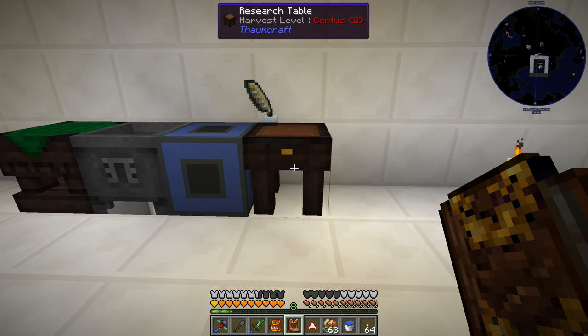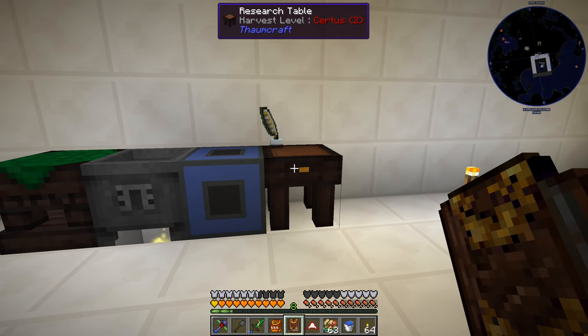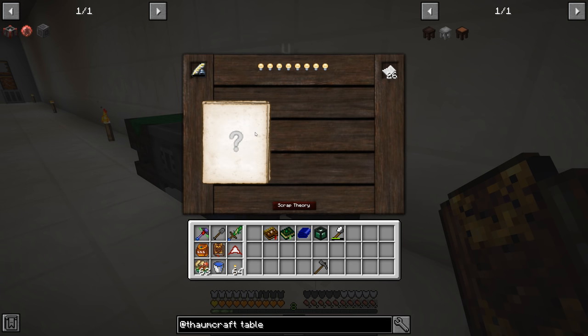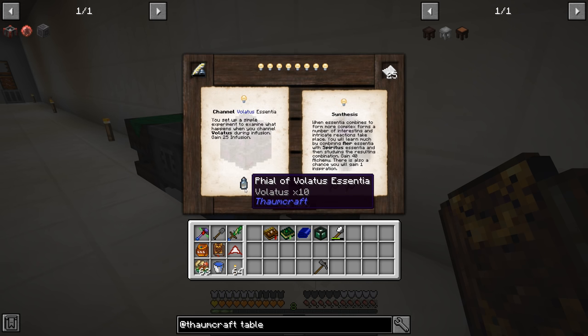The quest book doesn't recognize you making the research table, so you have to break it, put it into your inventory, and then it recognizes it. I had to do that with the research table, our crucible, and the alembic. Now the research table is interesting - it allows you to gain research into different areas. You click the question mark and it uses some of your paper. Icons with a yellow exclamation point mean those items will be consumed.